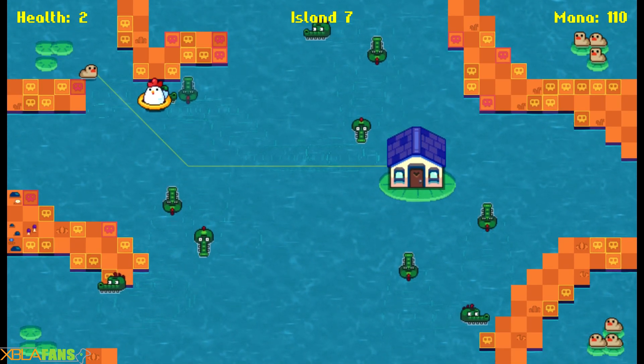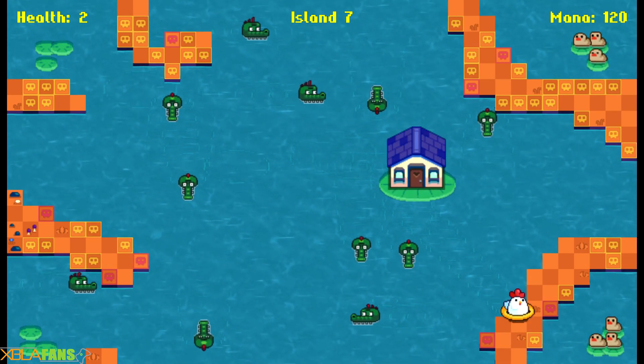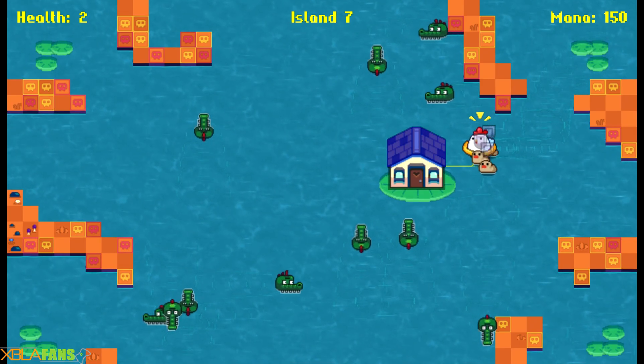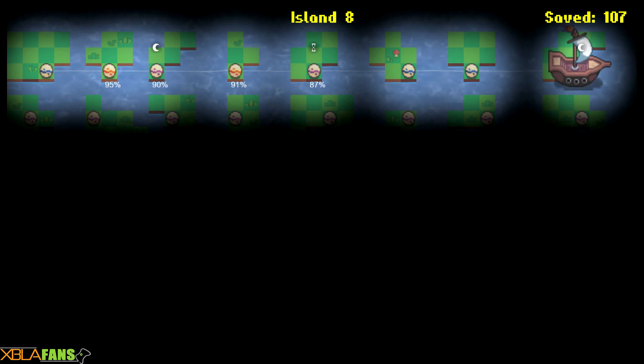If you look at the upper left there, I can only lose two babies on this level. This level is actually kind of easy because it's introducing a new mechanic where the ground will fall away. Those are ducks actually, but anyway, that was a very easy level because it's introducing a new mechanic.